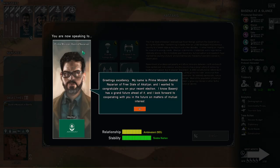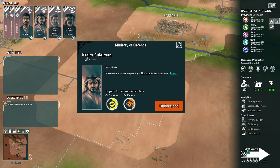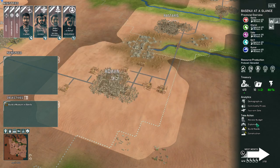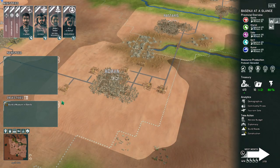Here is Prime Minister Rashid Nazarian — randomized each time — saying hello. There are three nearby countries: Babelistan, Tragikistan, and Akdajan, and we can trade with them. The US, Russia, and China are also here and we can keep them in the works — work with one or another. If we get them too angry, they'll go to war and we lose.